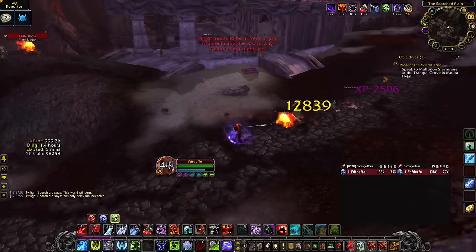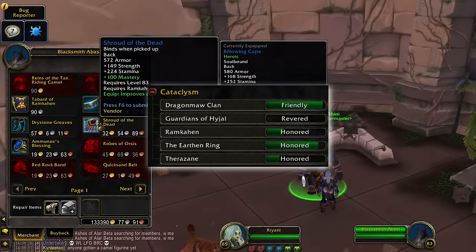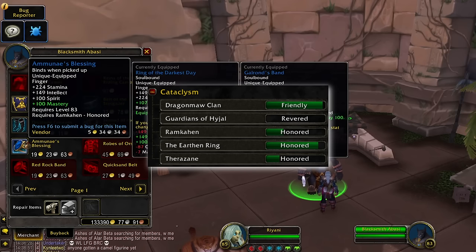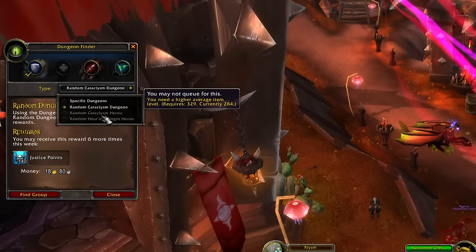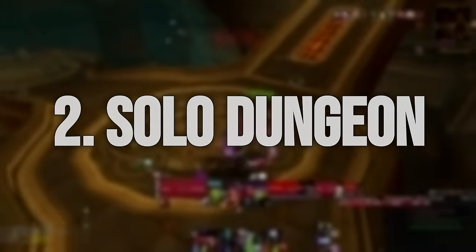Either way, the benefit of questing to 85 is that you'll get a bunch of reputation in order to unlock 333 and 346 item level gear right at 85, and you'll get a bunch of gear as you get to the later levels, making obtaining that 329 item level to queue heroic dungeons easier.